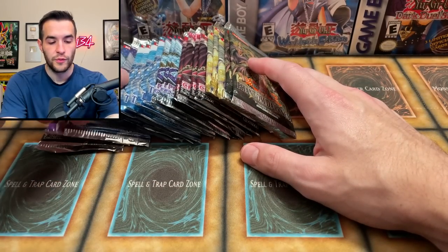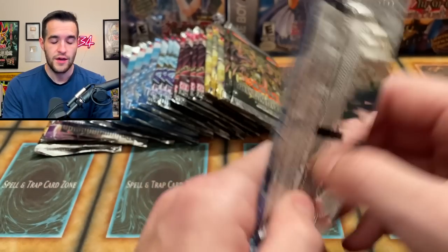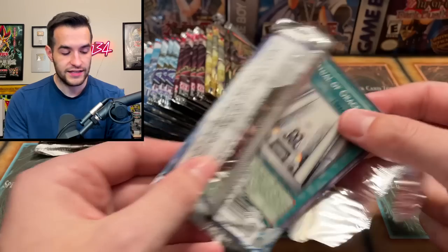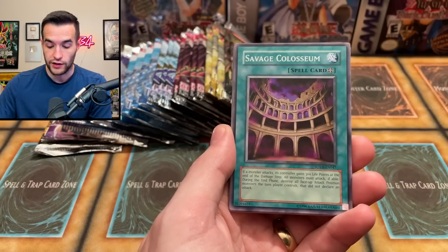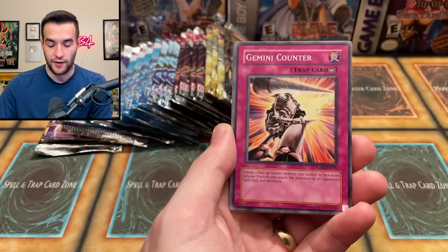We have Stardust Overdrive — two of them are first edition, two are unlimited. So we're going to start off with an unlimited pack and save the first editions for later. The Majestic Star — someone was going to sell me one the other day. He's like, 'I got one if you need one for your binder.' I said sure and then he said $750 for it. I'm like, oh my gosh, it's that expensive now! So I didn't buy it — I'm going to maybe try and pull it. $750 for the first edition Ghost Rare out of this set is insane. So if we can pull that, it'd be pretty big.